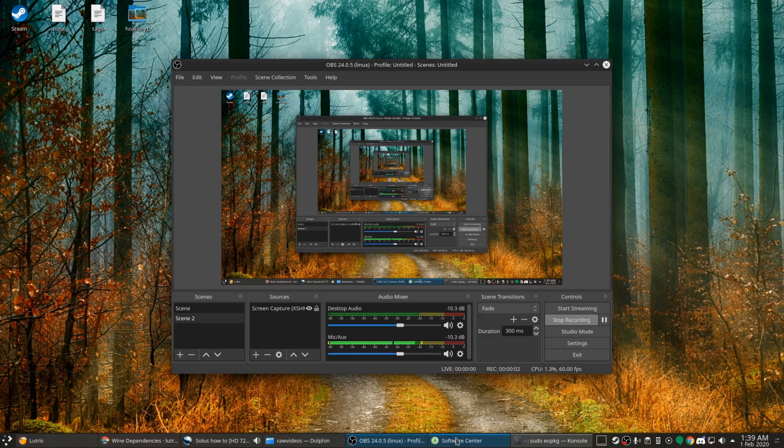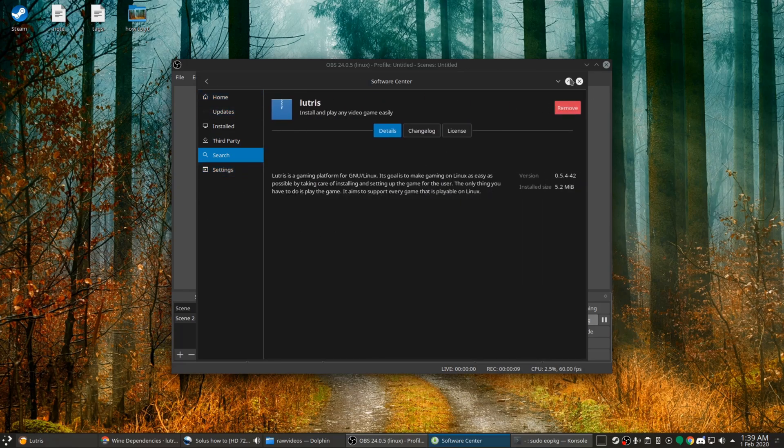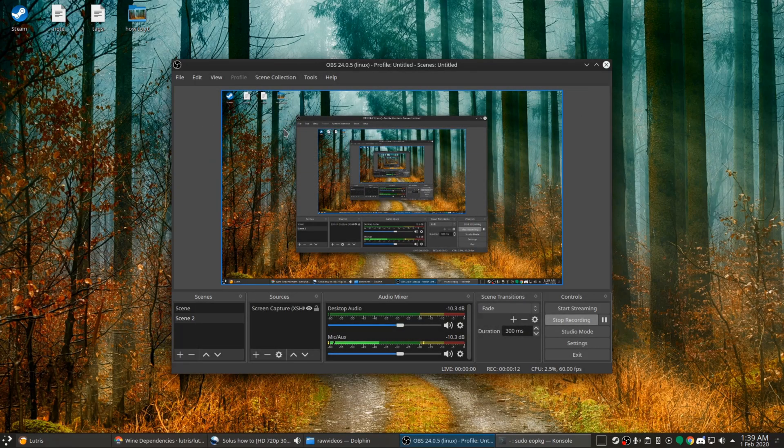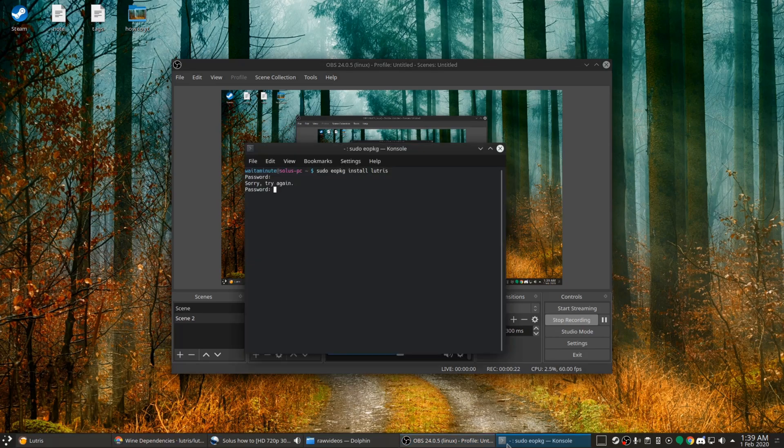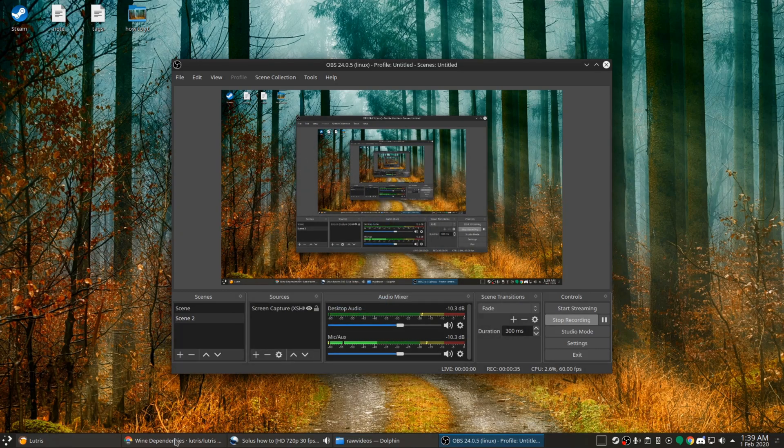Now for Lutris — go to the Software Center, search for Lutris, click the package, and install it. It will install all the local packages as well, unlike on Ubuntu or Arch where you need an extra step. You can also install via terminal the same way — put in your password and you're good to go.